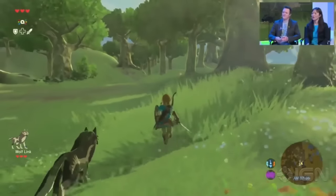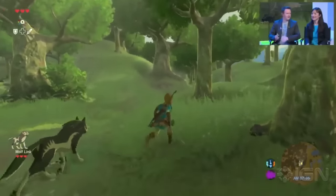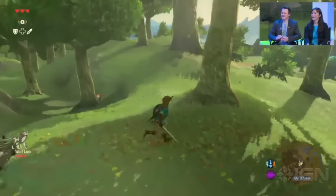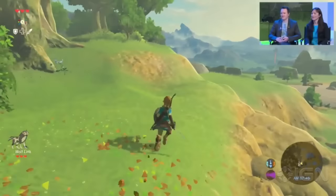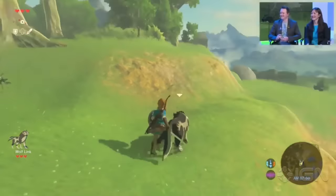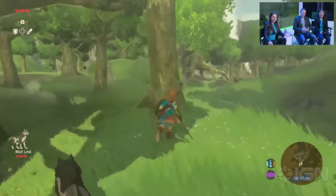Wolf Link does a variety of different things in the game, in addition to just being a partner character that runs around with you. Wolf Link helps with combat — he will actually attack enemies and help you fight them. He actually barks when he finds enemies for you. He kind of hunkers down and growls a little bit. It's really cool seeing him in his art style.